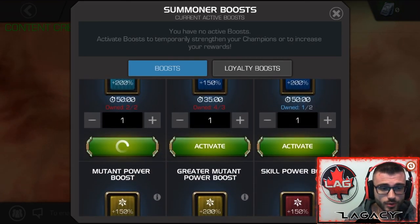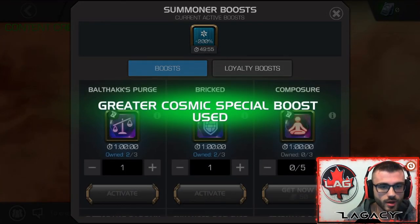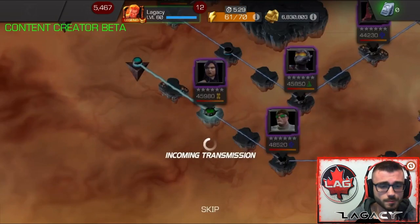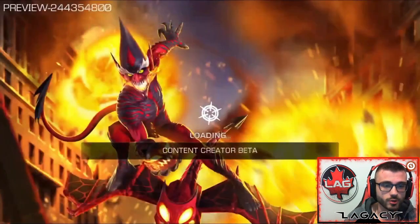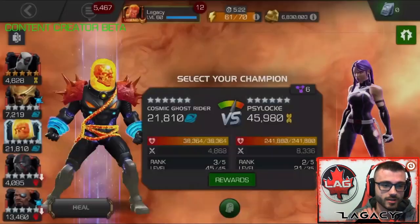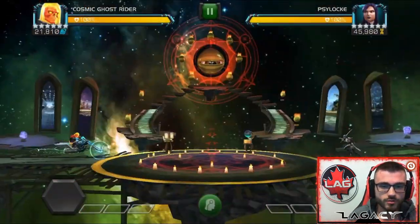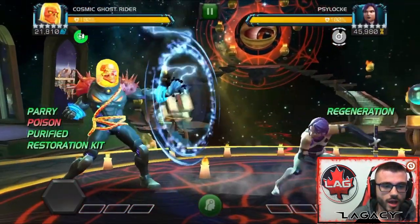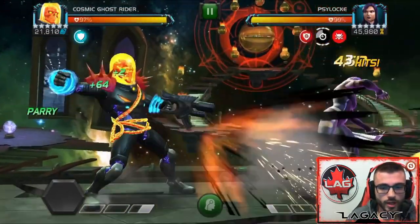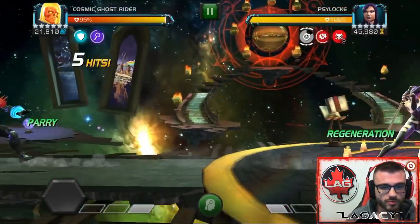Here we're going to throw on a 200% Cosmic Boost, and I think I'm going to throw on one to increase my attack on my special attacks by 12% as well. We're going to jump in here and the first fight is Psylocke. This also has Masochism. These health pools are fairly big, 240,000-ish. So the average Alliance War fight is not that much, but mini bosses are around there and the boss is higher than that, so just factor that in.